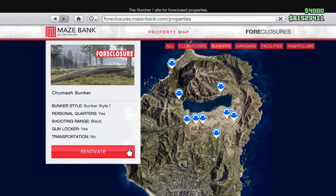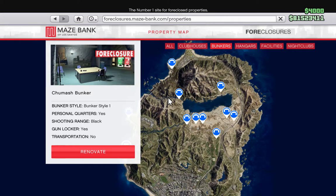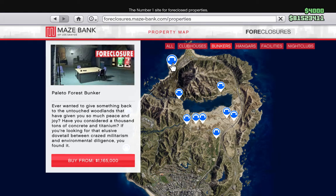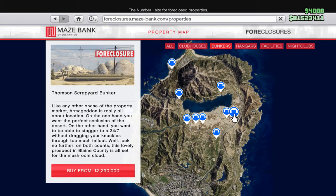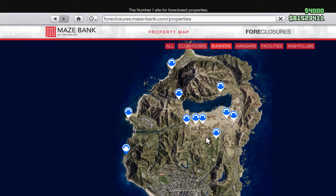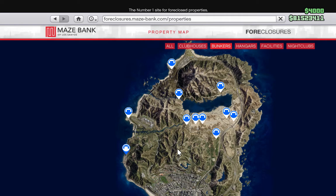My recommendation is the Chumash bunker at $1,650,000 — not that much different from $1,165,000, about half a million difference. There are other bunkers, some more expensive than Chumash. The Farmhouse bunker is the most expensive of all and for no real reason — once you've got the location, everything else is the same.